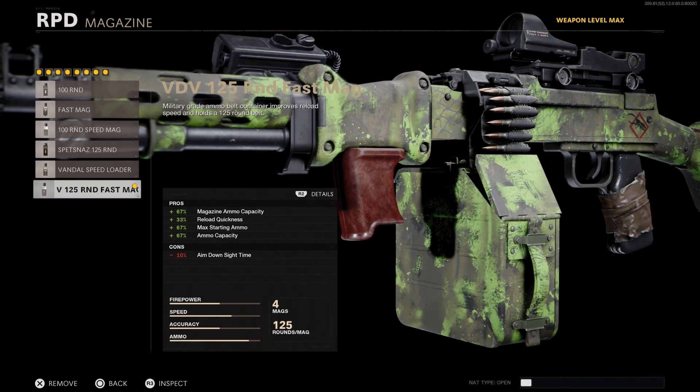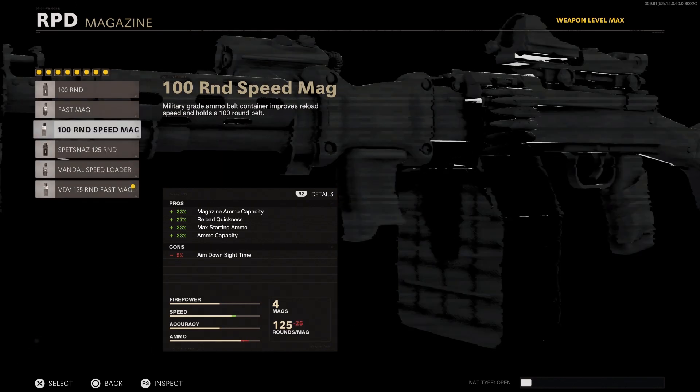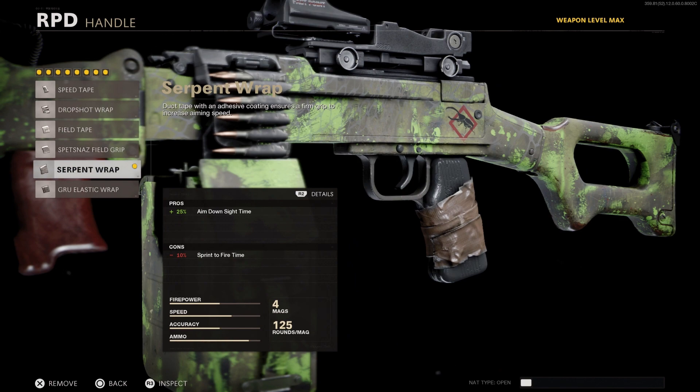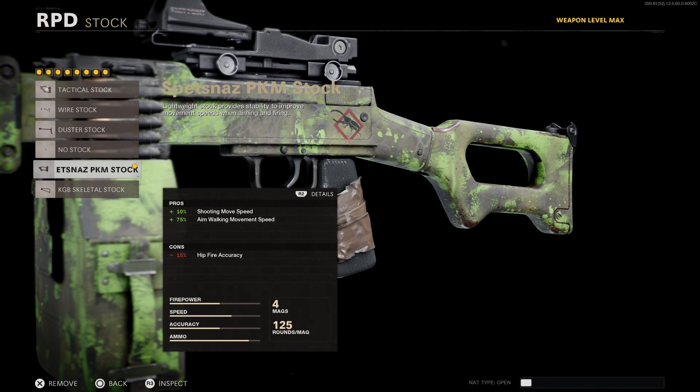For the under barrel, I recommend the Infiltrator Grip to help increase mobility so you can run away if you need to. For our sixth attachment, go with the 125 Round Fast Mag if you have it, or the 100 Round Speed Mag — both are great choices. Next, let's offset that ADS penalty we just took from our magazine and go with the Serpent Wrap.